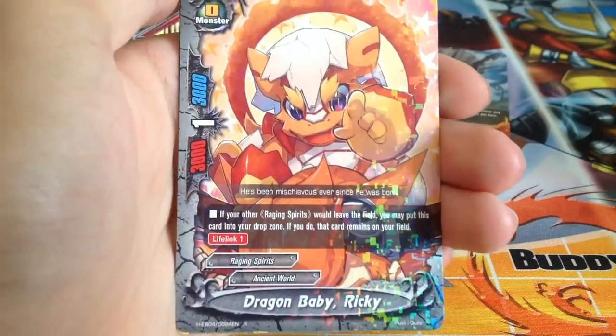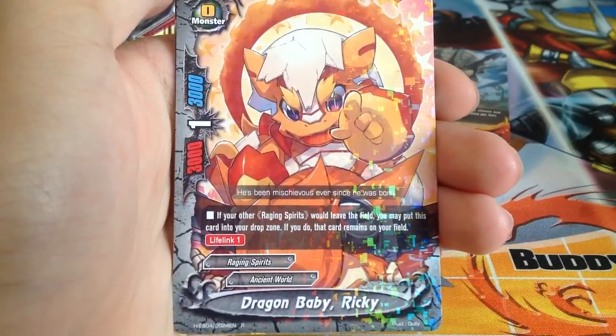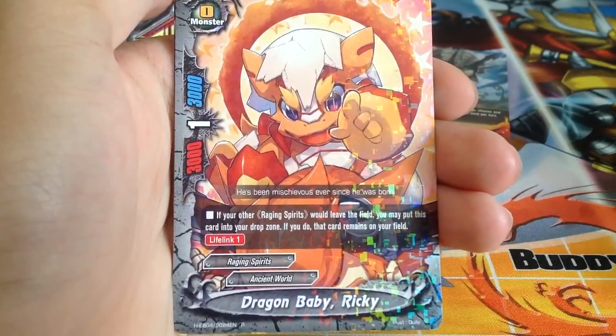Dragon Baby Riki — if your other Raging Spirits would leave the field, you may put this card into your drop zone; if you do, that card remains on the field. So basically pay 1 life as well because it has Lifeline 1.